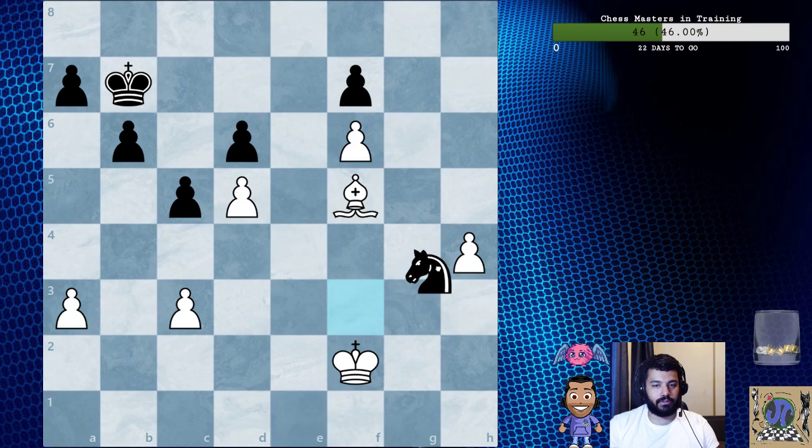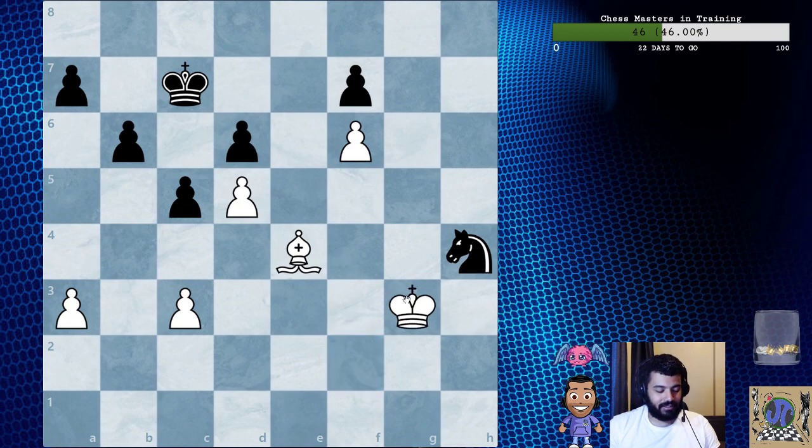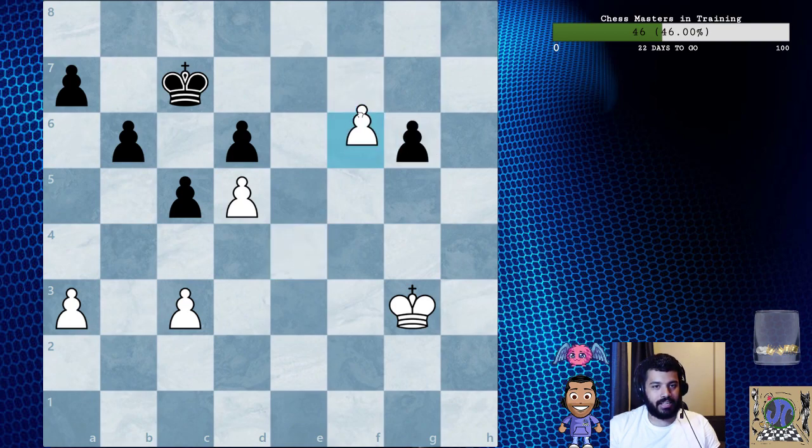Knight f3, king f2, captures on h4, bishop e4 — arresting the knight. You might say the knight can go to g6, but we're going to take this and then push the pawn — it's only two squares away from promotion. Now that we have arrested the knight, we can take it. In the game: king c7, king to g3, knight g6, takes, takes f7 — and they resigned.